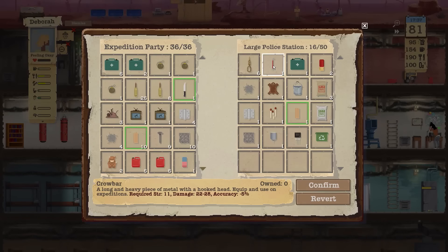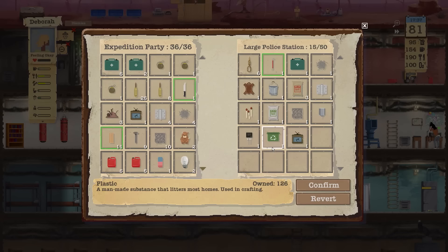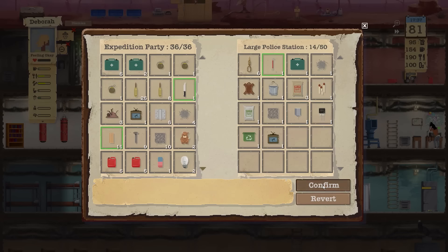What did you find here? Don't eat that — shotgun shells, I do like those. Get rid of the TV for that. Take this and some hinges. Confirm.